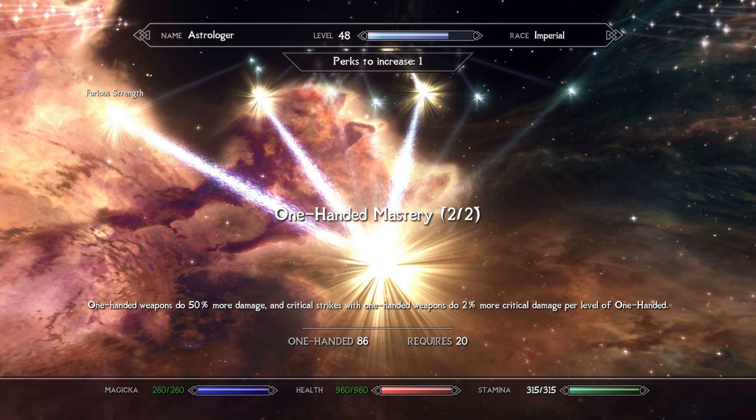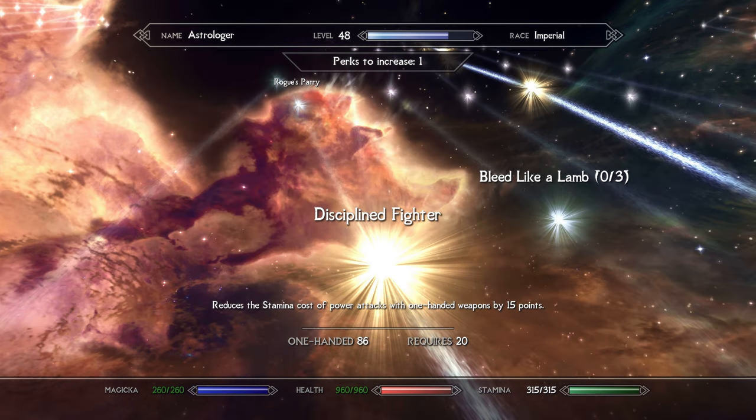For One-Handed, I obviously took the One-Handed Mastery perks 1 and 2, providing a simple power boost to all one-handed weapons — good for when your staves are out of juice or when close quarters combat proves too much of an advantage to ignore, like enemy mages with stubborn wards. I also took Disciplined Fighter; the reduction in stamina spent on power attacks is great for Spell Scribe, allowing you to throw out more of them. Beyond that, I'd recommend not taking too many more perks in this tree, as the staff and shield playstyle really is the heart of this build — use your sword only in a pinch.